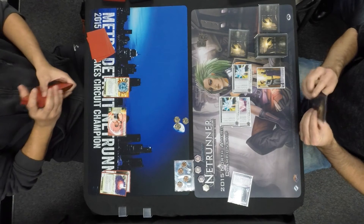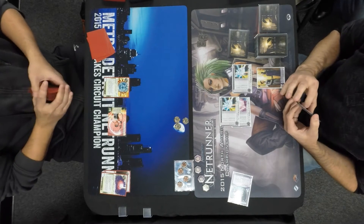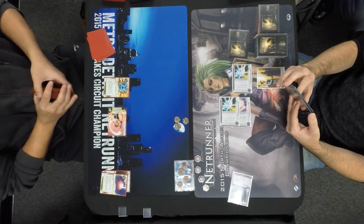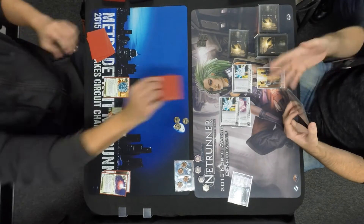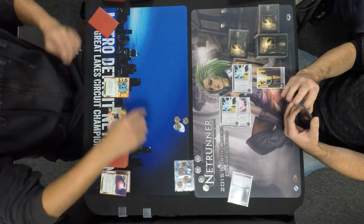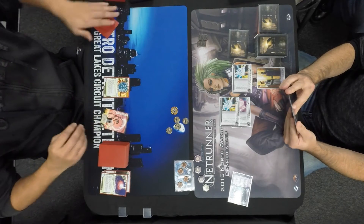And Kate — I believe this is still on John's turn technically — Raphael pops the SMC, goes to get the Opus, saves a buck with Kate's ability. Getting the Opus is an interesting play here. I have a feeling this is not the typical Prepaid Kate deck we're used to seeing. It's definitely not with Magnum Opus here. This might signal maybe a Security Nexus variant — you don't really see Opus and Kate anymore.